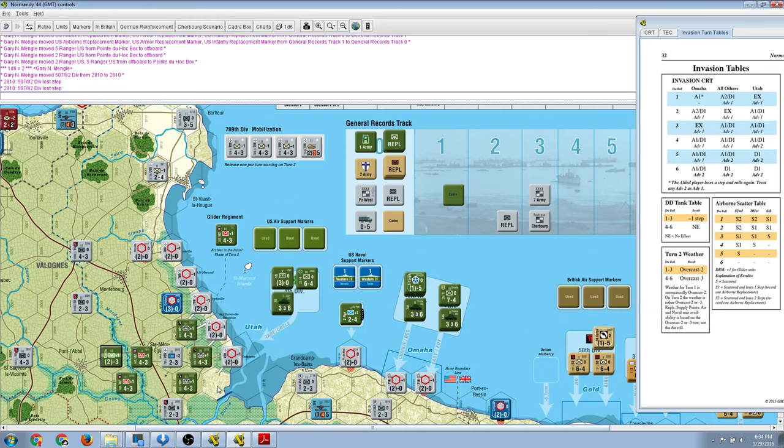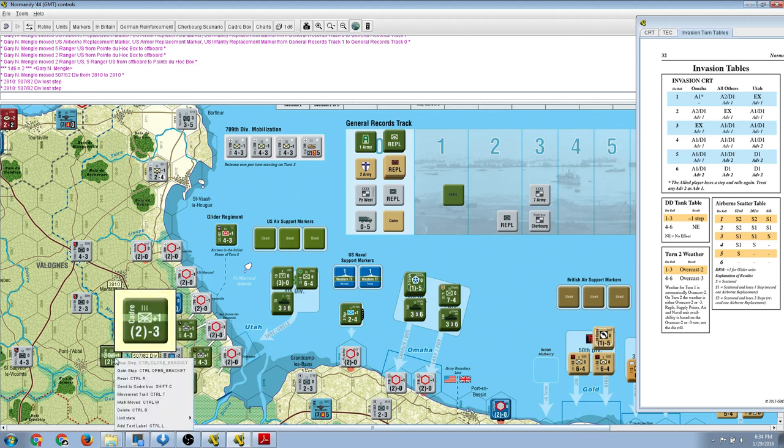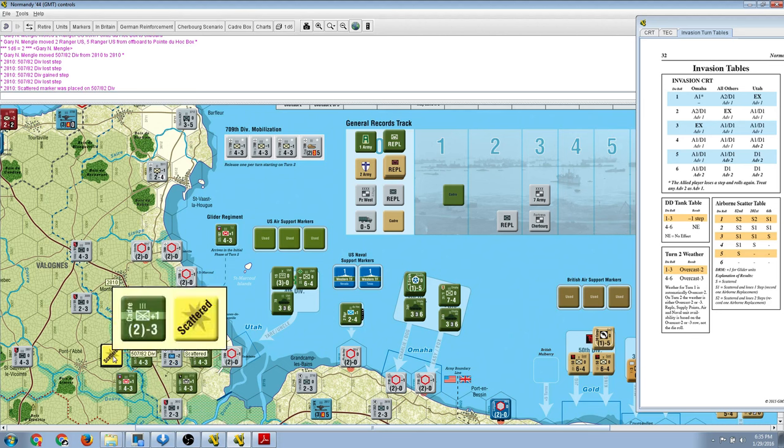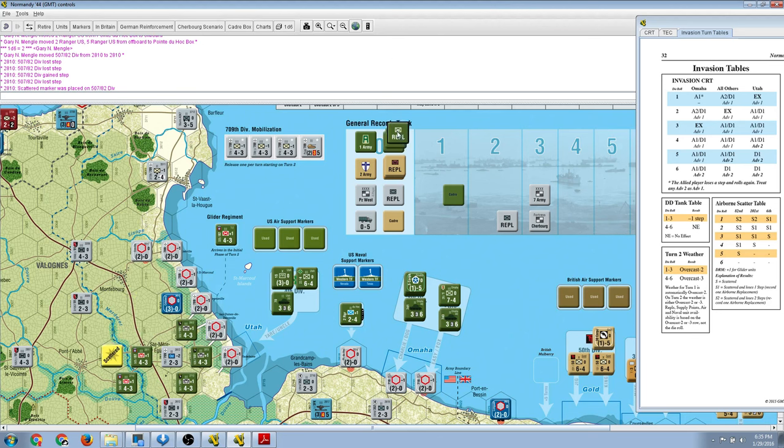We will right-click and lose a step, right-click and lose another step, taking it down to a cadre. It doesn't place it in the cadre box, but you don't really need the cadre display in Vassal because you can just gain a step and it will come right back. The combat strength in parentheses means that it cannot be used to attack, it can only defend. Because it is scattered, it also can't move, can't attack, can't receive replacement points, and can't form a ZOC bond. Because we lost two steps, we get one step back in airborne replacement points. Regardless of whether we lose two steps or one step, we only get one back — one step is completely lost, the other goes into the replacement pool.